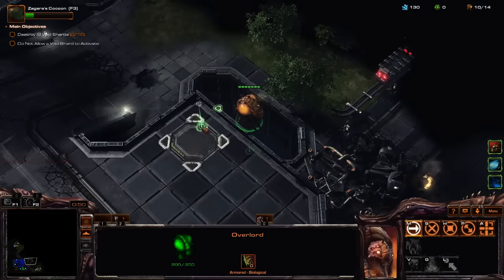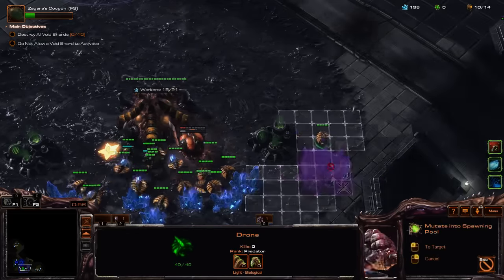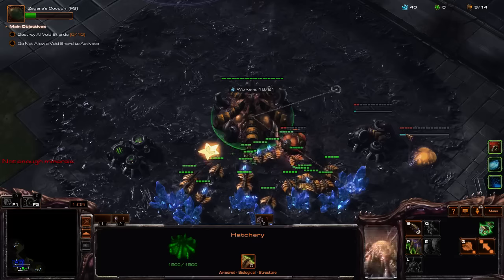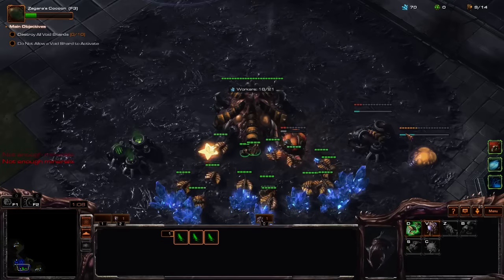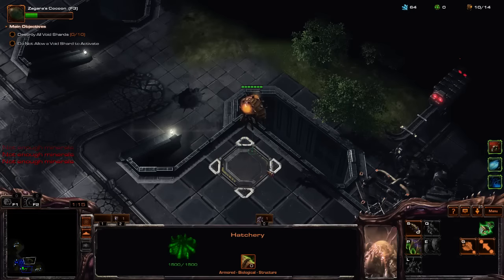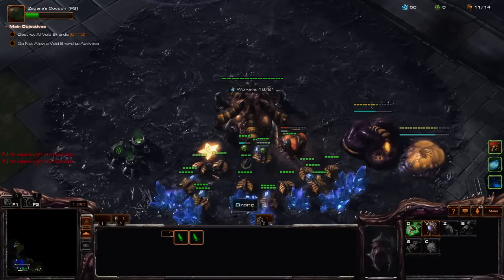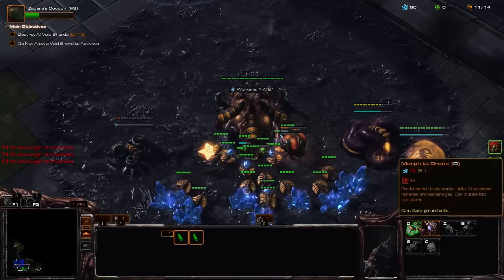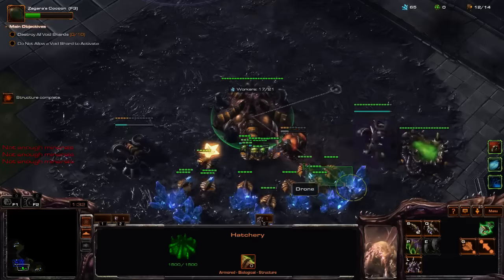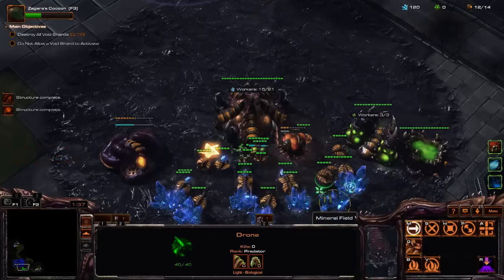There's supposed to be a lot of cloaked Widow Mines and Spider Mines — that sort of jazz all around this map. Our ally is an Artanis player, so let's see how this goes. I don't think he's level 15 actually, but I hope it doesn't matter. I feel like Banelings will be really good on this map — that's why I chose Zagara.